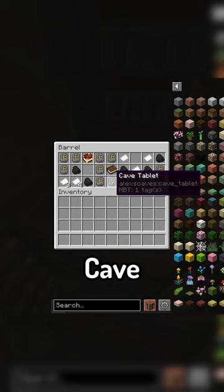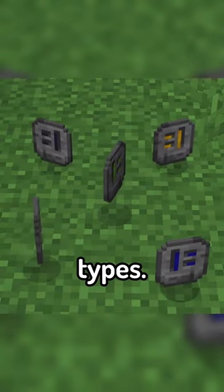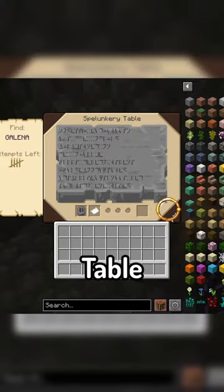Digging through the structure's loot chest, you will also find an all-new item, the Cave Tablet, whose color corresponds to each of the different cave types. When you put it into the Spelunkery Table with a piece of paper, a rune-searching minigame will begin.